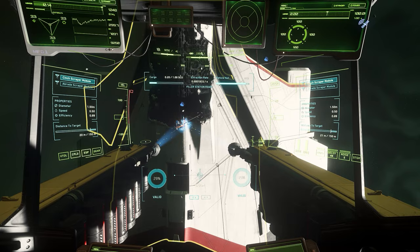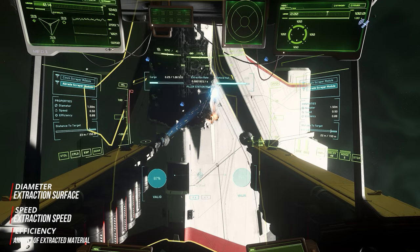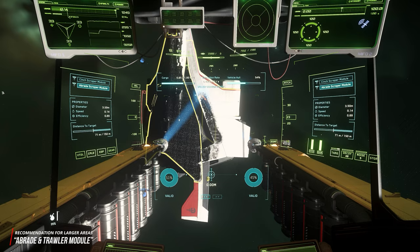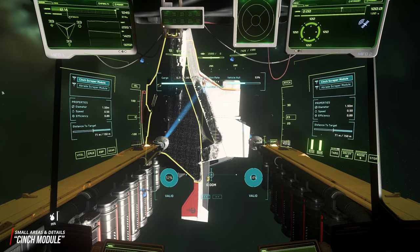The salvage modules differ in three factors: the mining radius of the laser, the transfer speed of material, and the efficiency of the transfer — what you lose along the way. We recommend the standard upgrade module or the optionally available trawler module, as these have a significantly extended degradation radius and greatly increase recovery speed without too high losses. The chinch module, on the other hand, is ideal for detailed work or very small recovery targets where a very high material density prevails.